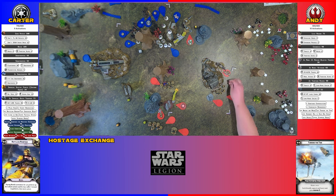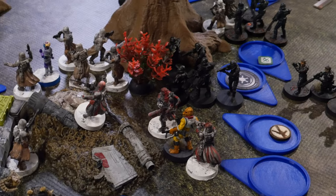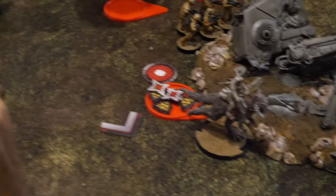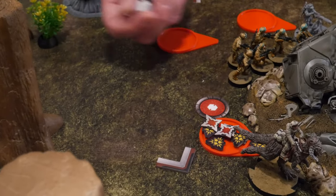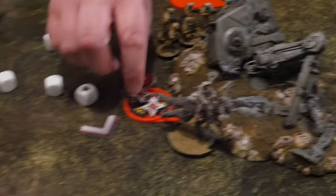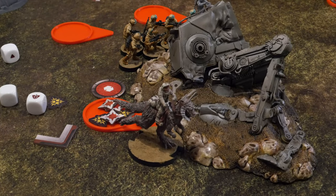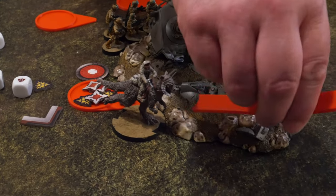Bossk takes a move to here and rolls to regenerate that one wound — no luck. Activating the Tauntaun — rolling off four suppression, gets one off, which means one action. He does a full move.